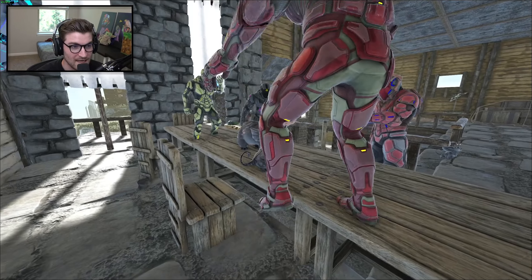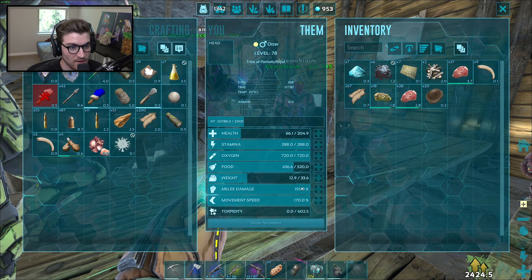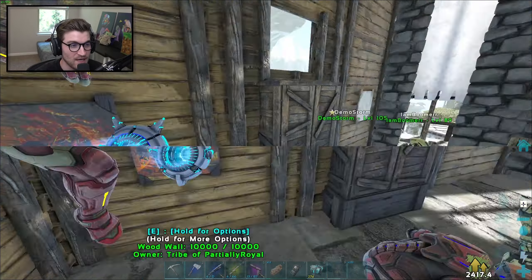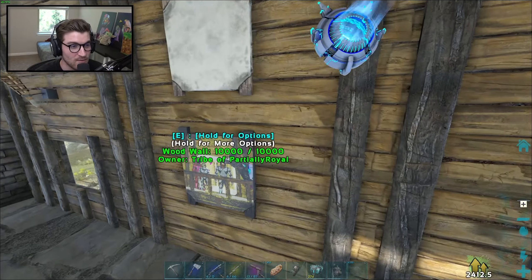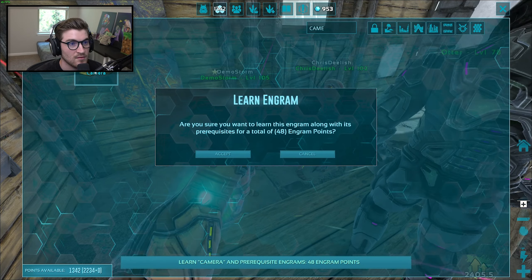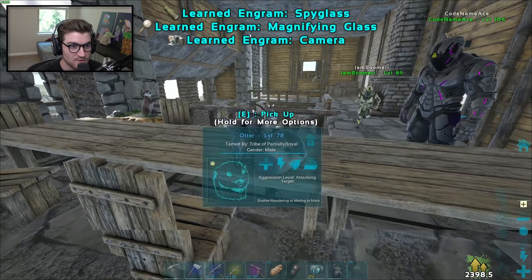Whoa! He was like 160 health and now he's at 200. Five levels sounds about right — but he turned blue! Take a picture, take a picture! He evolved! We need a picture to remember this moment. There's a little circle in the top left of his picture — that means he's got the buff. He does look chunkier. Put him on your shoulder and see if he's heavier.